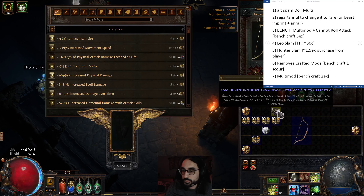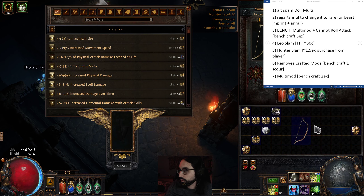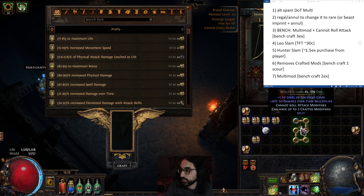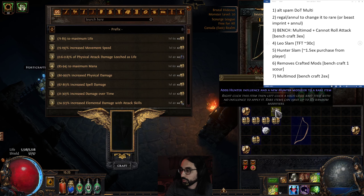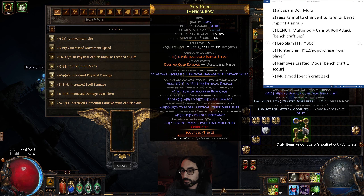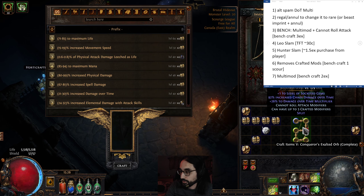Now a hunter's exalted orb is going to guarantee our next mod. There's some RNG here because there are different tiers. We just have to pray we get a good tier. Let's see what we get — 92% increased chaos damage over time. That's a tier one roll. You're probably not going to get that, and that's fine because the other rolls are pretty good too.